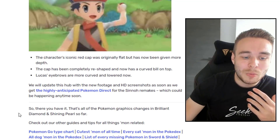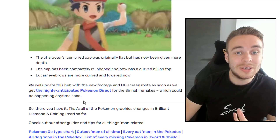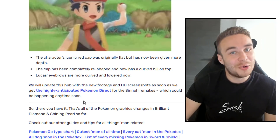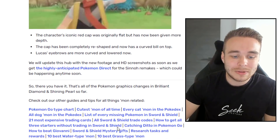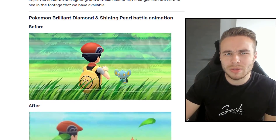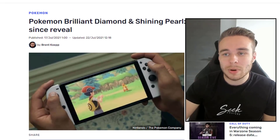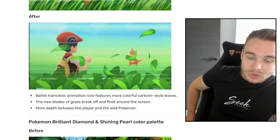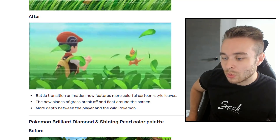So we will update this hub with new footage and HD screenshots as soon as we get a Pokemon Direct for the Sinnoh remakes, which could be happening anytime soon. This article was posted back in July, and it's now August the 8th, so we're still waiting. A lot of people are thinking the first couple of weeks of August we might see something — there's a Junichi Masuda tweet and everything. The Olympics are going on right now, which is probably why we're not getting any news, but based on past game release patterns, a Pokemon Presents seems very likely.